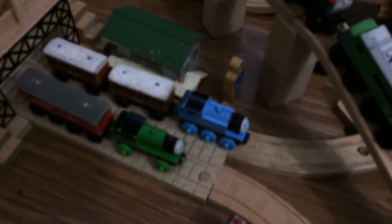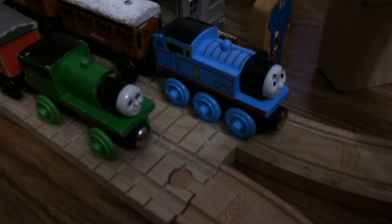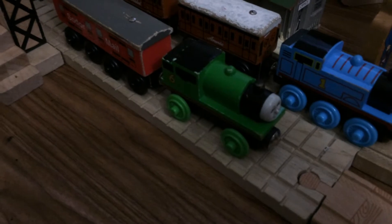One thing about this video: if you can spot P.T. Boomer in this video, you get to name a title in season 4. Thomas doesn't want to stay still. Anyway, we've come to Ellsbridge Station, where we have Thomas pulling Annie and Claribel, and Percy pulling the mail. So let's go in Thomas's line first.